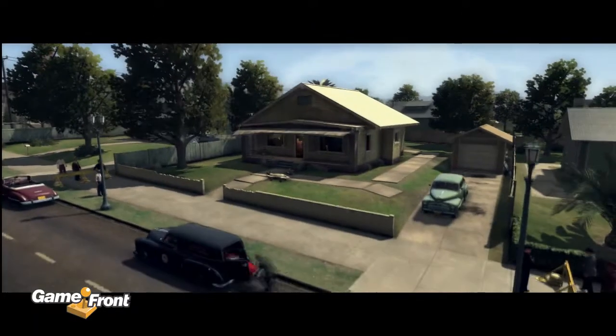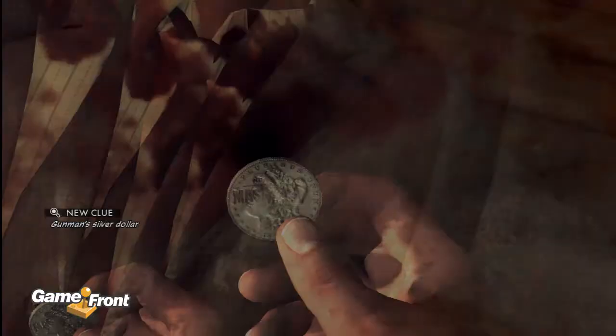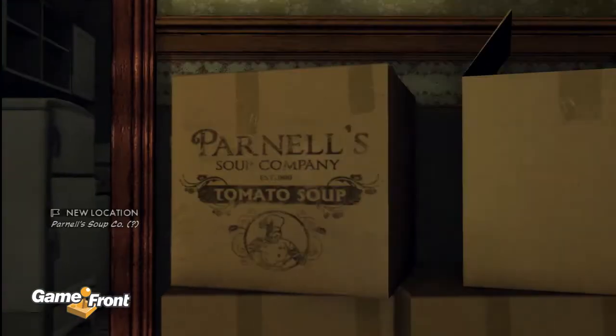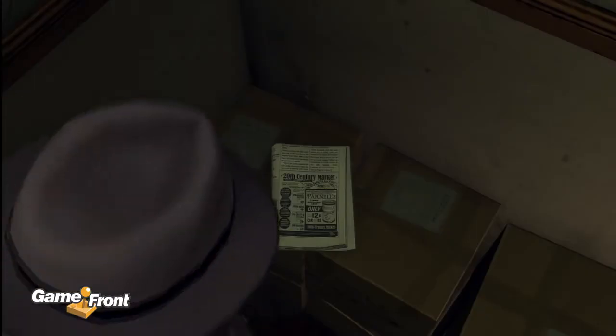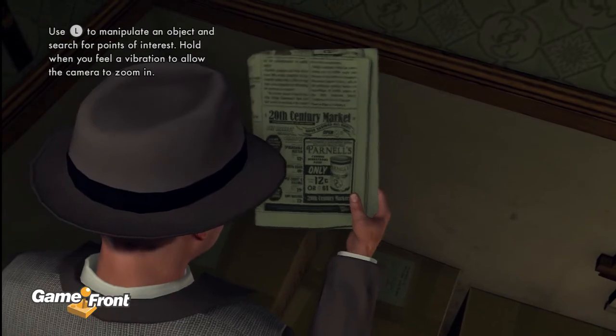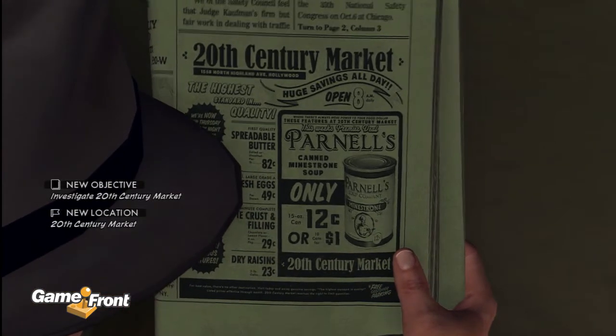So you gotta kill these guys, then you go inside and there's several pieces of evidence you need: a silver dollar, a license, and a name. You wanna look at the Parnell Soup boxes. Now here comes something important — this is the 20th Century Market newspaper, which gives you the address and location of where we're going to go first before anywhere else in order to get this High-Flyer achievement.